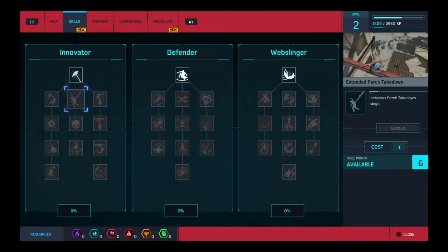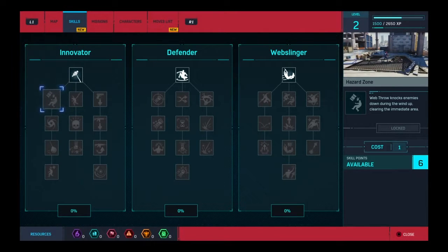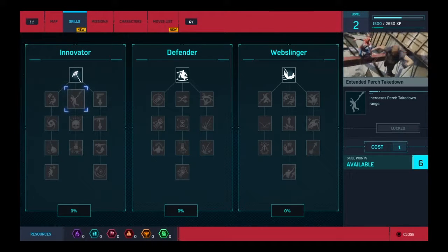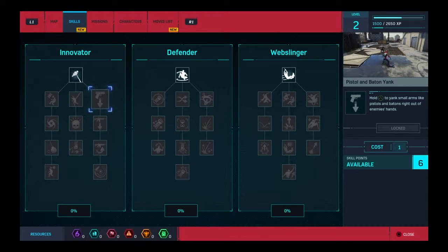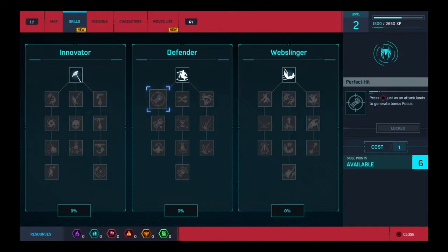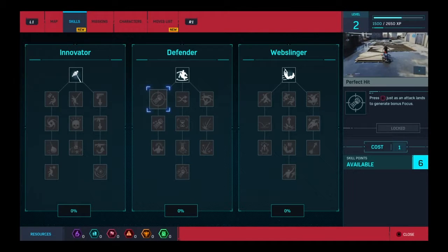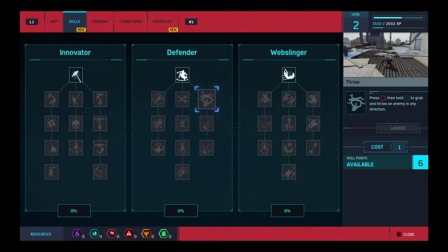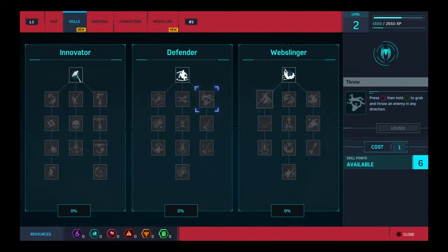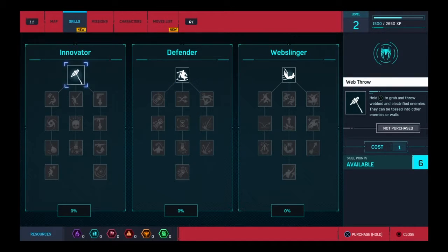Let's see what we want. Web throw knocks enemies down during the window — okay, increases purge takedown range, that's pretty cool. Hold to use small arms, okay. This one I'll probably get. Let's see more for Defender — press square just as an attack lands to generate bonus focus. I'll get this one — oh wait, first I have to get these prerequisite skills.